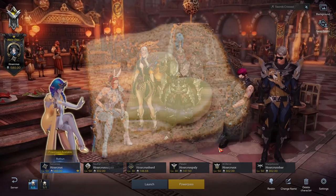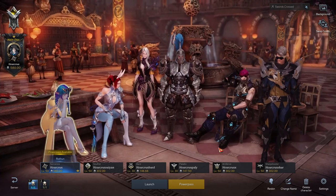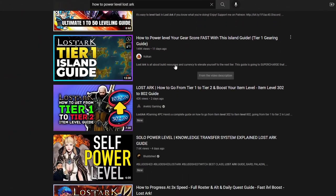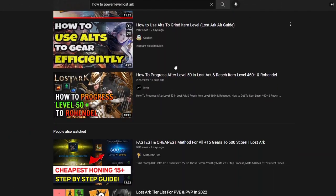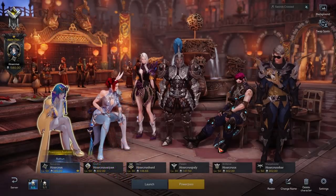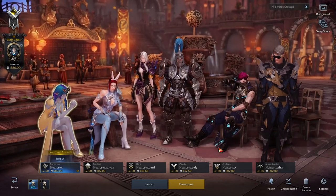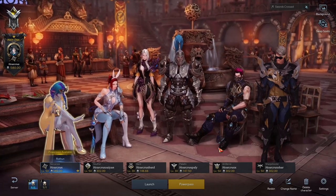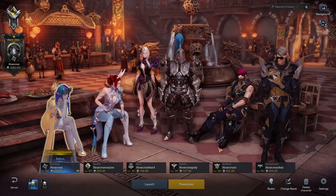Let's hop into the bread and butter of this. Why am I even making this video so late into the game? I'm sure you've already seen like 100 guides on how to power level your character from item level 302 to 1500 with six easy steps — this is not going to be that type of video. I do not care about hitting Tier 3 progression, and this video is probably not for you if that's your goal.